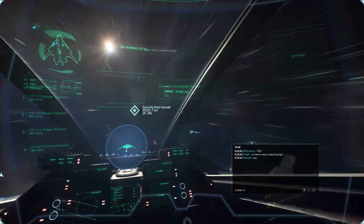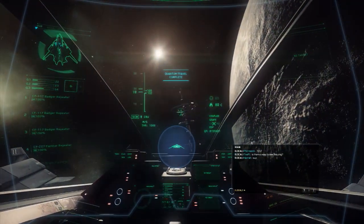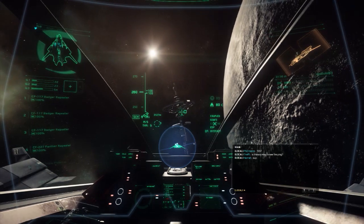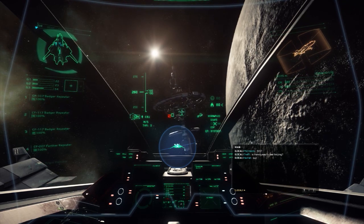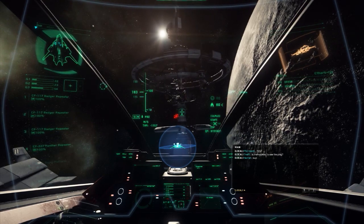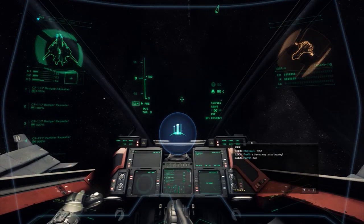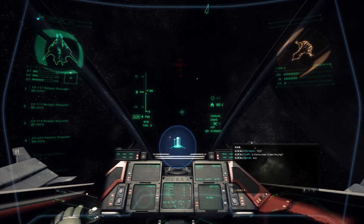Now we're going to talk about the Crusader map. The Crusader map has basically been reworked for 2.2 — the planets have been resized and the locations of the comm arrays and way stations have also been replaced. I'm not sure to what extent or how much closer anything is, but we'll see.